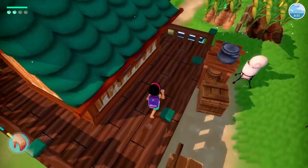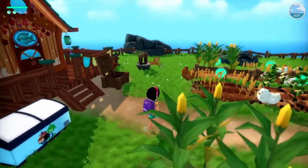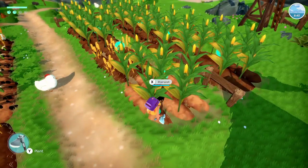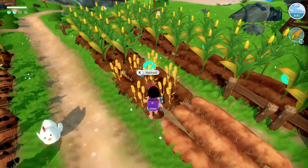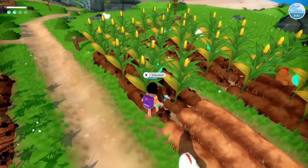Hello everyone and welcome back to Samaimara. My name is Melanie V. Here we are on Coas Island and we've got some crops that need to be harvested, which is just fantastic.